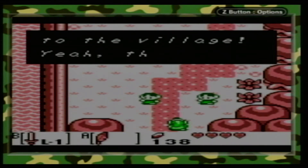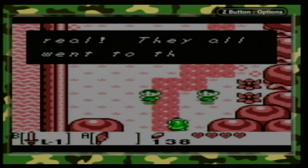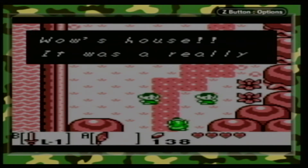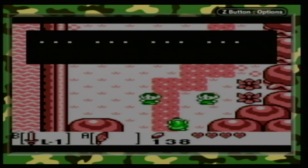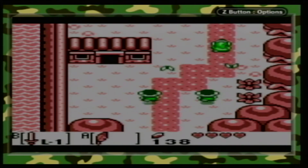The Moblins came to the village - a whole gang of Moblins! They all went to the house - they did something at Bow Wow's house! It was a really bad scene with the Moblins. It might be faster to find out for yourself what happened. All right, thanks boys!